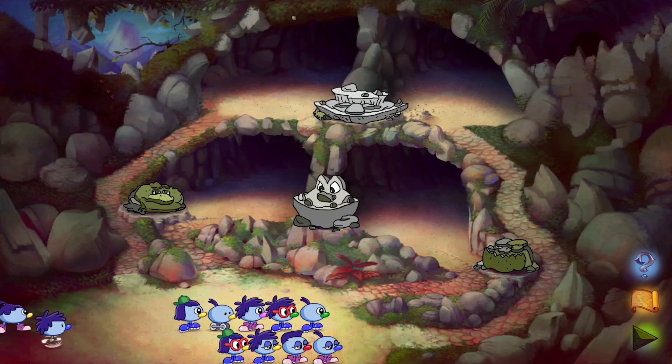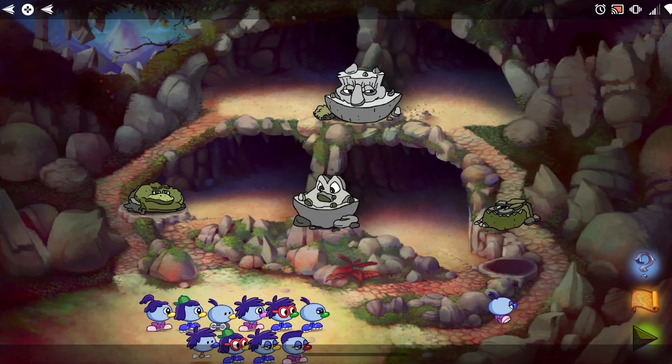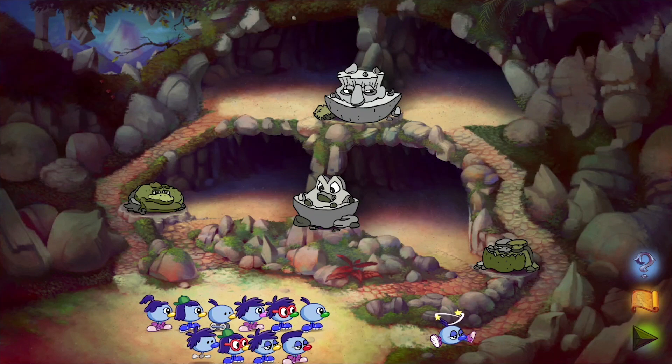Our next puzzle is the Stone Cold Caves. This is basically a harder version of the Allergic Cliffs. There are four roads guarded by their respective stone faces, and each road only allows certain characteristics to proceed.